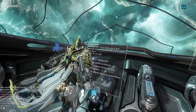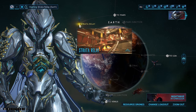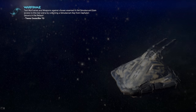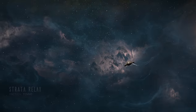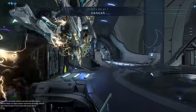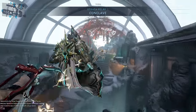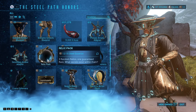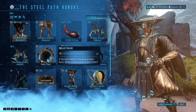Last but definitely not least — and this is probably one of the best ways to get relics nowadays — is Teshin, your Steel Path vendor. You can farm Steel Essence from the Steel Path, which is the endgame game mode where enemies' levels are increased by 100 and they have more armor and health. Then fast travel to Teshin on the relay and he will sell you relic packs for 15 Steel Essence. I did that, got a bunch of relic packs that way, and it was great.